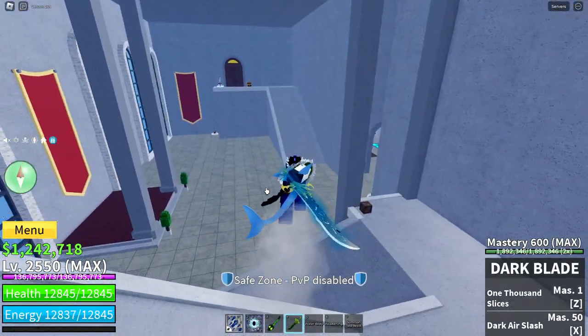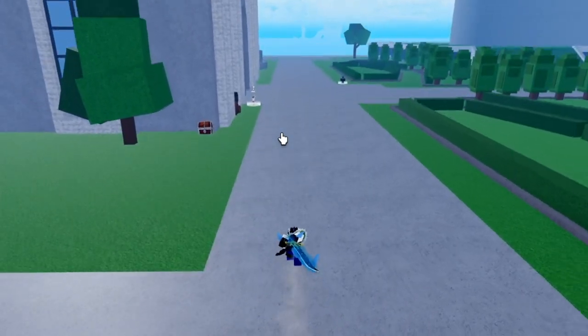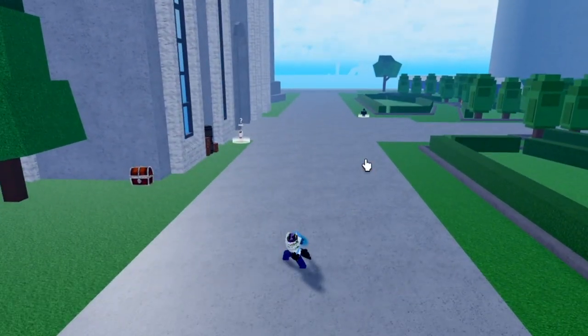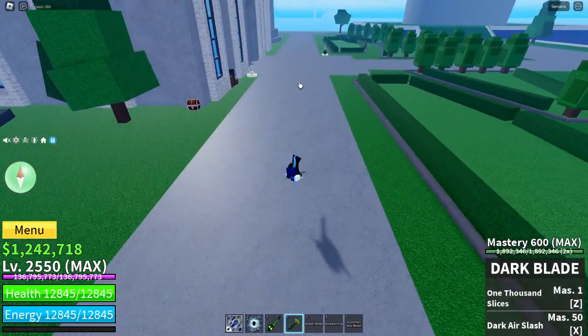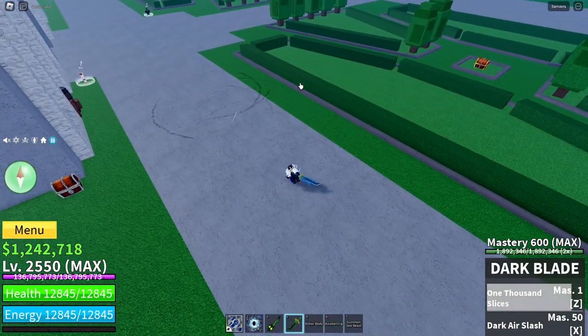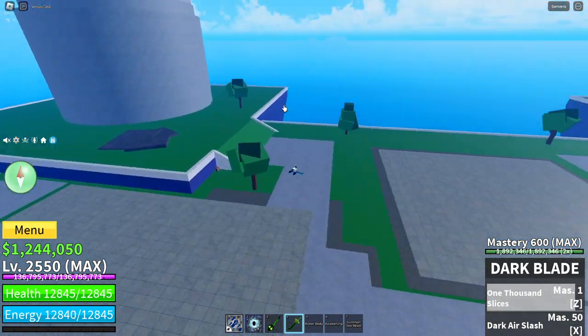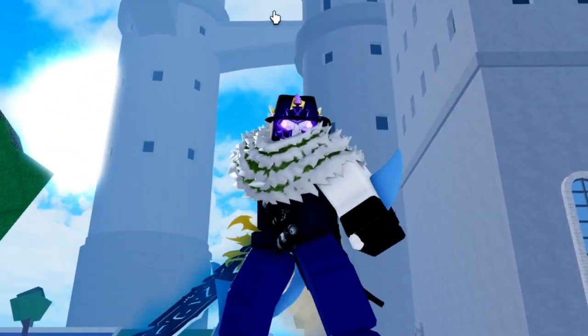It has two moves just like every other sword, one being the Z move that slices the air in front of you, stunning any opponents in it for about a second and breaking the observation of the opponents for the first couple ticks of damage. If you hold the Z move for a second you will be launched forward while using this move, still doing the same thing but instead just going forward a bit.